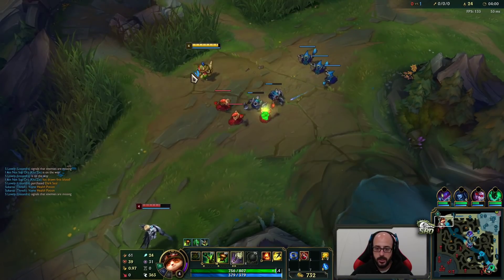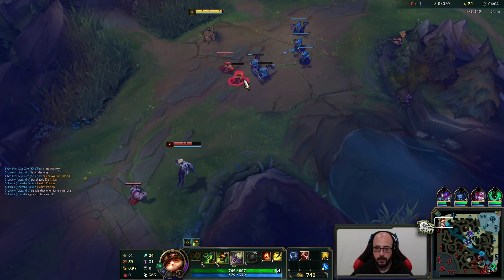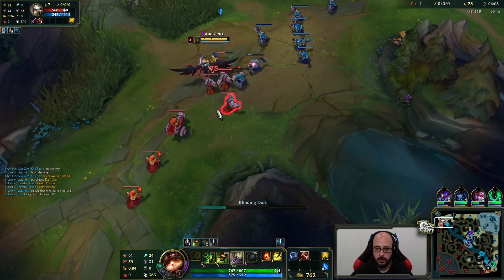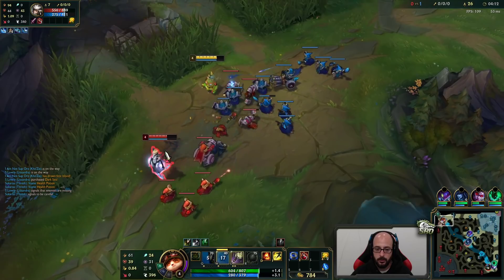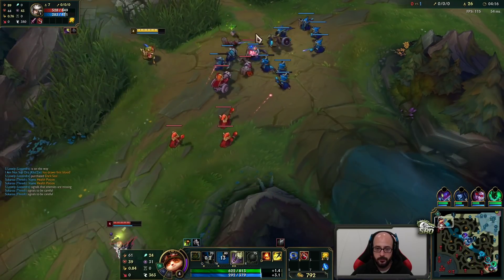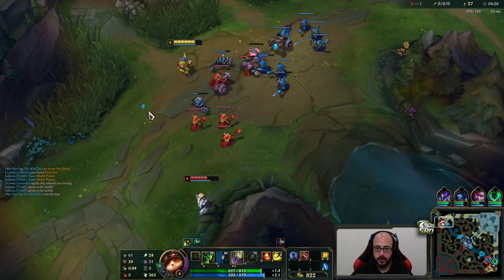This guy plays so safe, brother — you have no farm, it's 7 to 24. Like what? I've essentially killed you. Auto, grass proc, get in the bush because minions are going to focus me. Deny the damage — the jungle is in bot side, so I can get very, very aggressive.